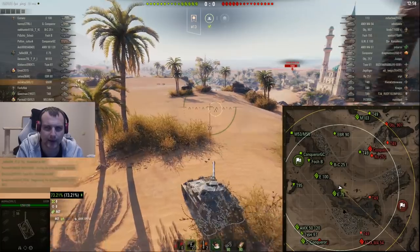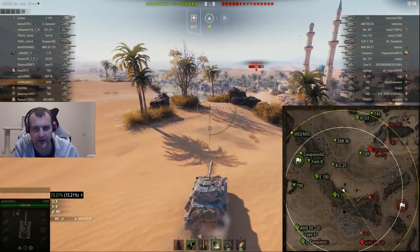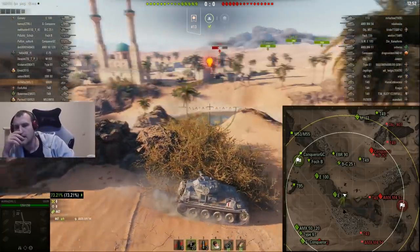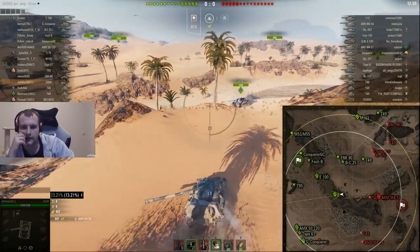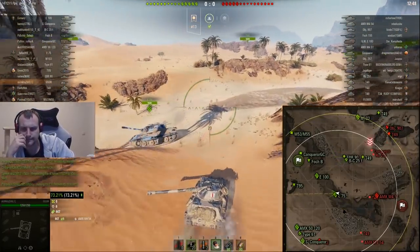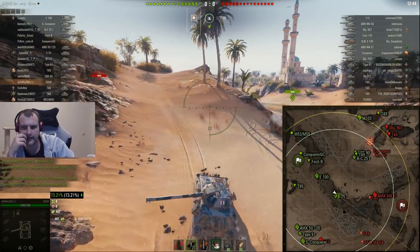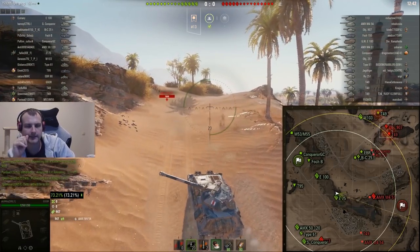It's about the decisions which we are going to make and oh boy, the RNG which is waiting for us. What I decided to do right here — I thought I'm going to take the middle and we are going to get quite some use of all this. This is my initial plan and that's what I want to do.